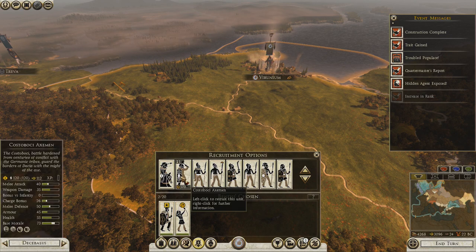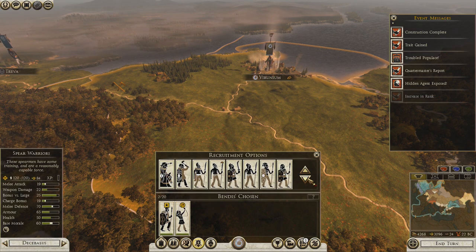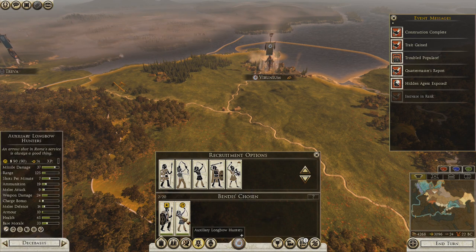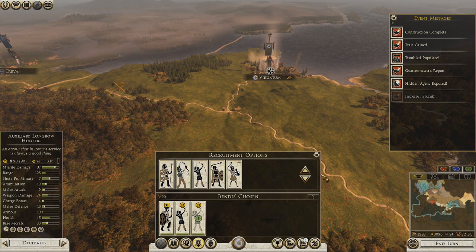I can recruit. Let's see — German scout riders. Spear brothers would be good. These falxmen have a crazy charge bonus — probably have one of them around. I wonder how fast they move. Longbow hunters. Let's do another one of those, they're pretty good — 125 range.